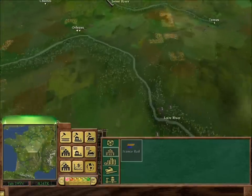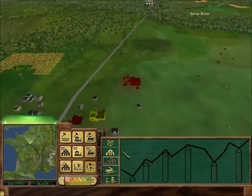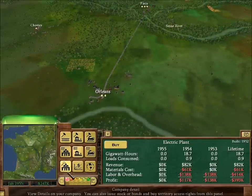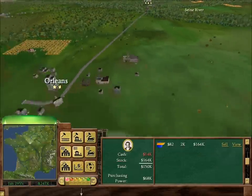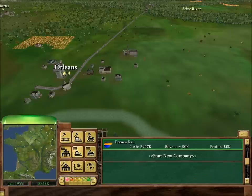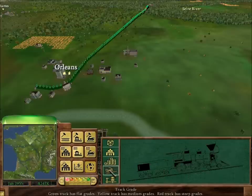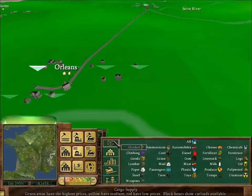This overlay just shows the different companies — basically what's owned by each company. This is the buildings view: red indicates a building that's losing a lot of money, as you can see. Well, that's all you really need to know about that. The world view shows your track grade, and that one shows your traffic. Of course we've got nothing on yet, so it's green for now — just want to keep an eye on that.